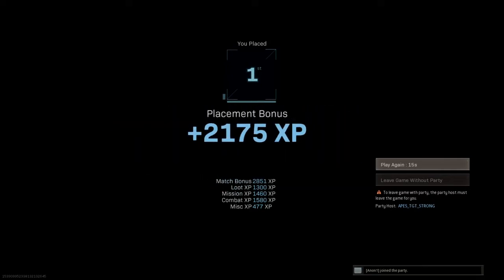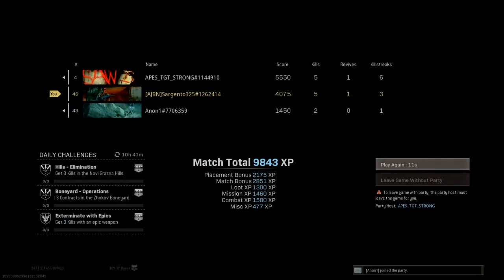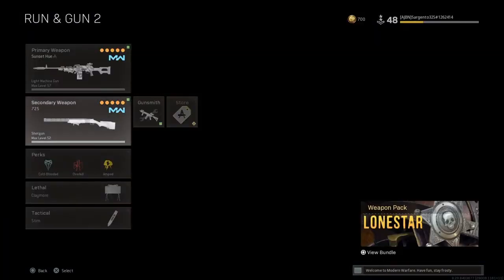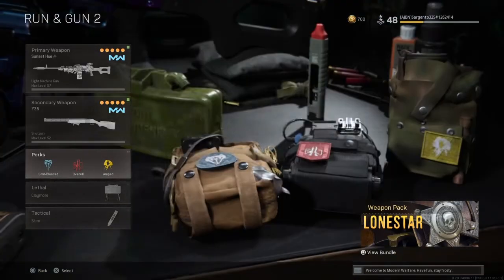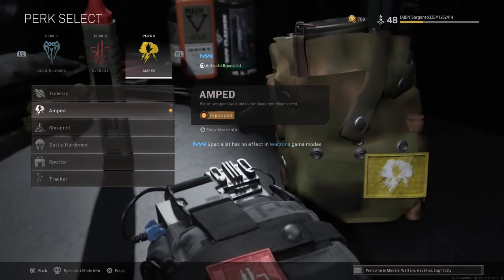So now in a few seconds we're going to switch to the custom class and you can pause whenever to copy the loadout. It's called the Run and Gun — this is the PKM Sunset Hue Edition. But you don't need it, you can just copy it anyway with a regular default. This is my shotgun setup. Make sure you like and subscribe, and I'll see you in the next video. Peace.